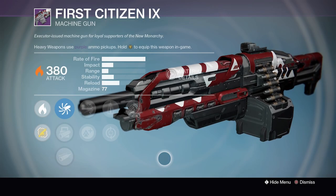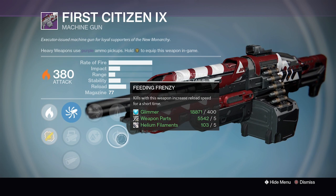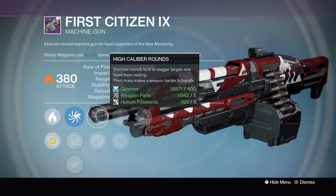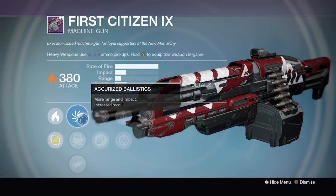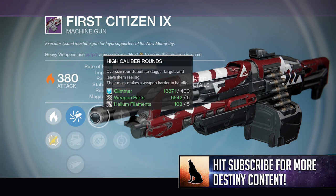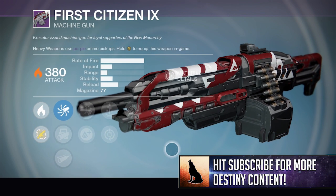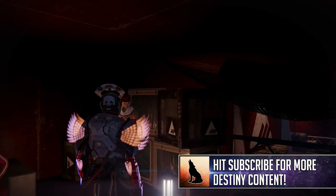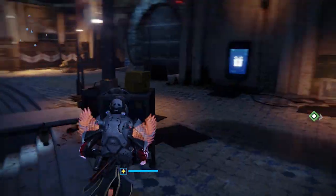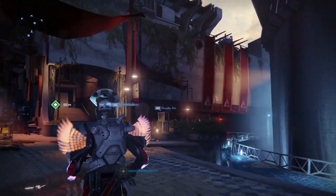We have a potentially interesting First Citizen here as well — we've got Persistence, Perfect Balance for lots of stability or Feeding Frenzy, High Calibre Rounds which seems absolutely OP on this kind of machine gun, Lightweight, and then Accurized Ballistics, Smart Drift Control and Field Choke. You may go Smart Drift, High Cal, Perfect Balance for a ton of stability. This thing has the potential to absolutely shred in the Crucible. That pretty much sums up the most interesting weapon rolls this week — a bit of a mixed bag, nothing super exciting.